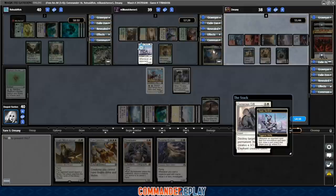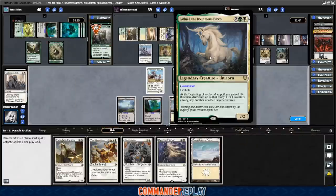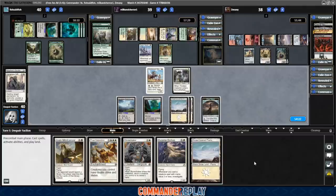I'm still on shooting the Gargaroth at end step — it's just too good, even with Grave Titan in play. Our middle opponent is Sean, piloting his Lathiel the Bounteous Dawn deck. 4-mana 2/2 lifelink. At the beginning of each end step, if you gained life this turn, distribute up to that many plus one plus one counters among any number of other target creatures. So you gain some life and your team gets huge — a pretty threatening kind of deck.